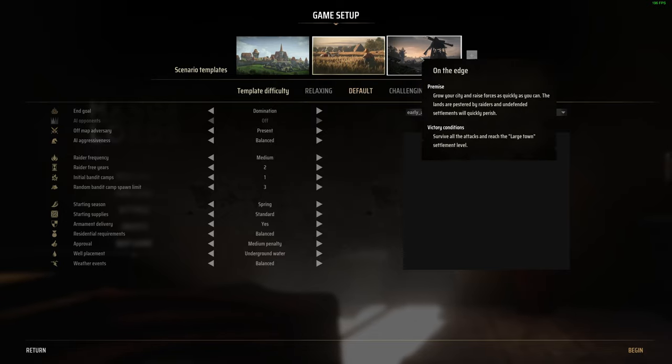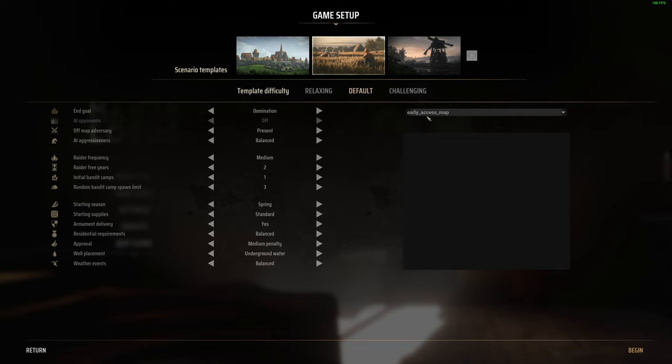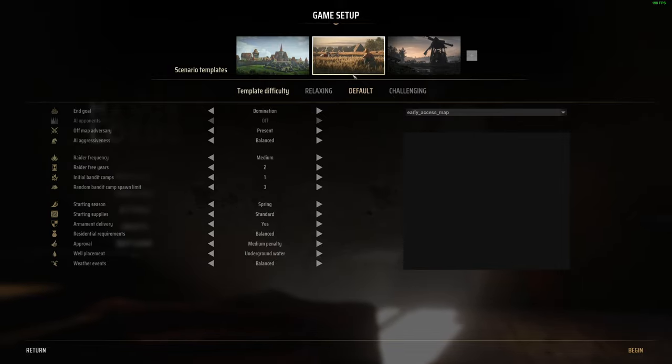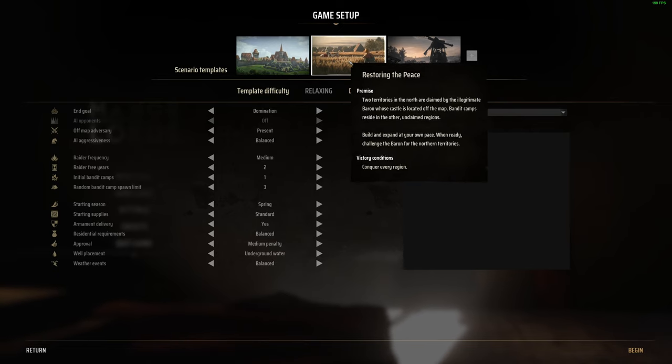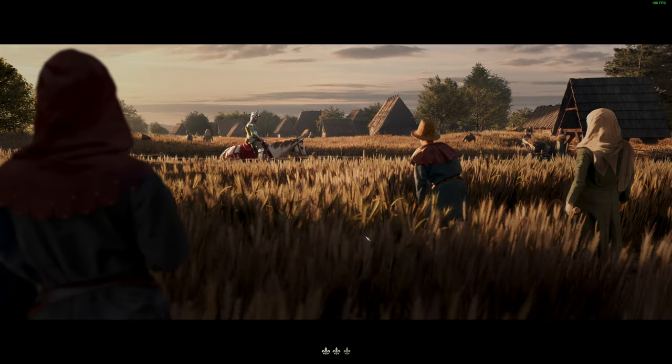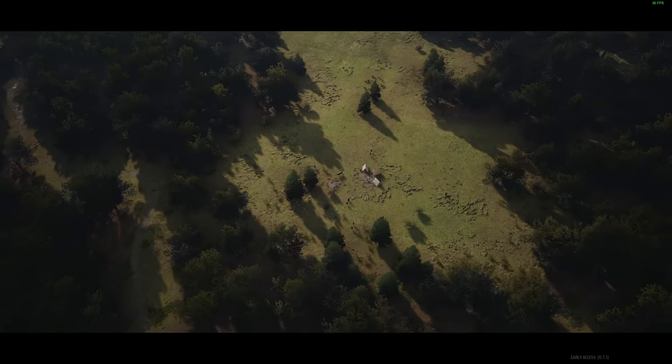So we have the game set up. We have a couple of scenario templates: Rise to Prosperity, Restoring the Peace, and On the Edge. There is one map right now during early access and more will be coming in the future. We can change seasons, radar frequencies, random bandit camps, and starting supplies. We're going to go straight with the default — Restoring the Peace. Our main objective: two territories in the north are claimed by an illegitimate baron whose castle is located off the map. The victory condition is to conquer every region.